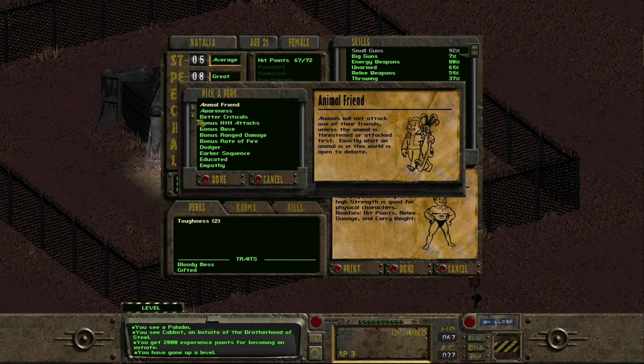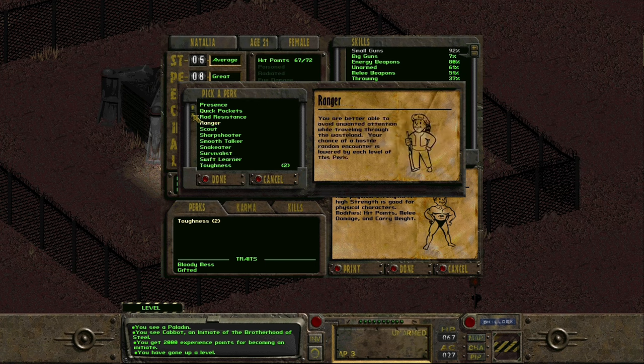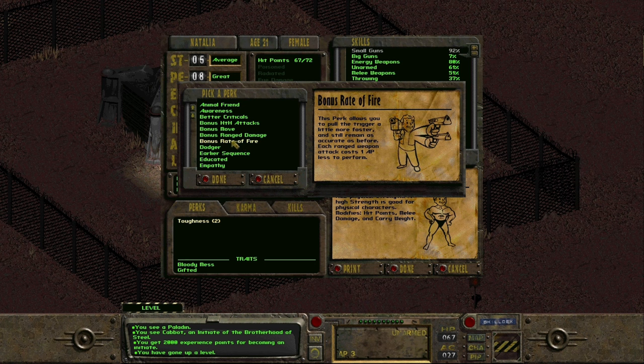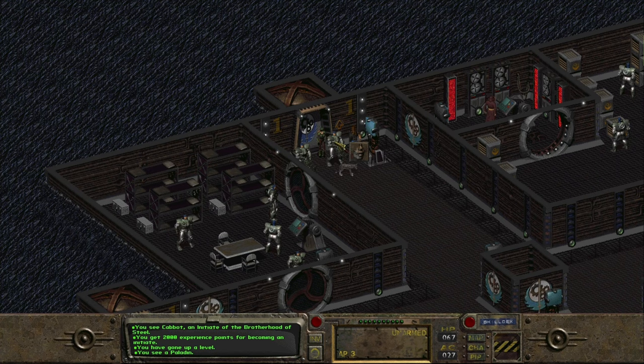We have a good look through the perk options. Bonus Rate of Fire looks like a solid choice - each ranged weapon attack costs one action point less to perform, which is really useful. I also looked at Explorer - I always like that perk, it opens up the whole map. Didn't want to take Toughness again, seems boring. I settle on Bonus Rate of Fire because it impacts our sniper rifle and the eventual plasma rifle.